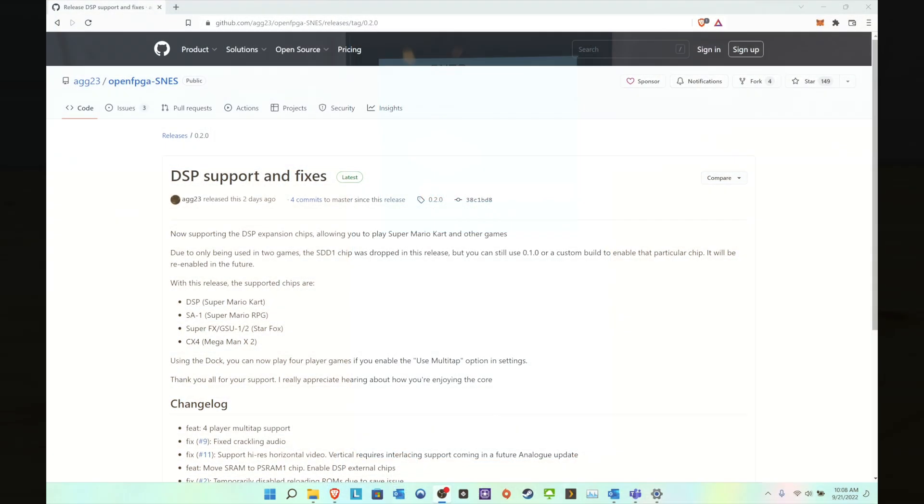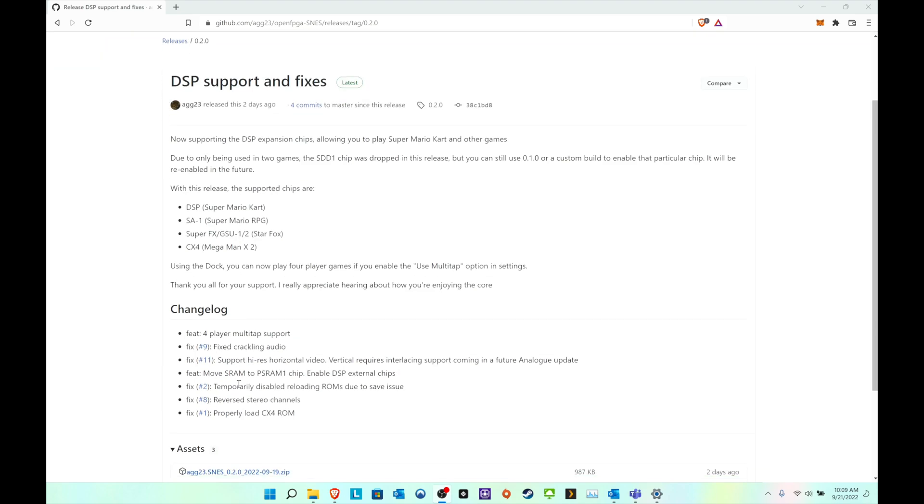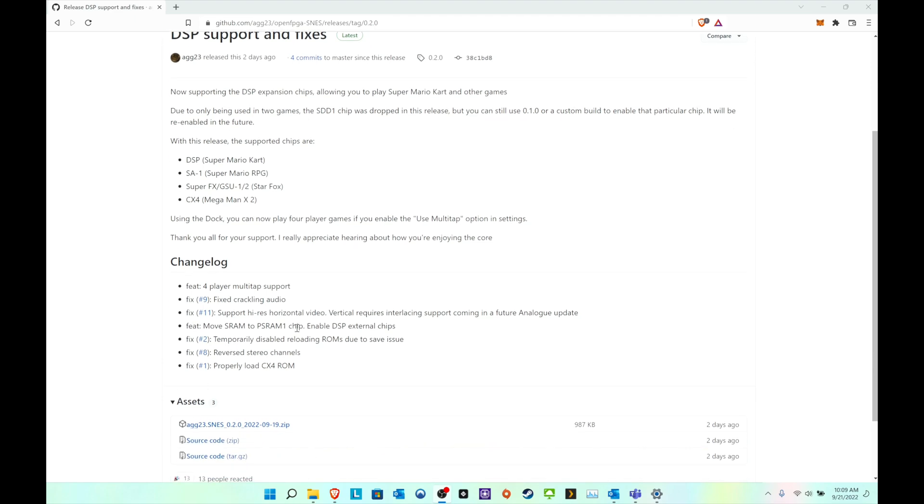It looks like they released another update that fixes DSP support for the SNES core. This is going to allow Super Mario Kart, Super Mario RPG, Star Fox, and Mega Man X2 to run. We'll do a quick check on those four games and make sure everything works as expected. The update is pretty much the same as all the other updates — you just copy and paste it, overwriting the old core.